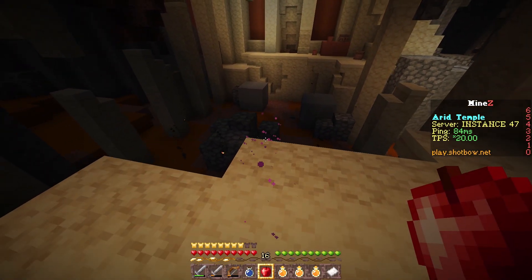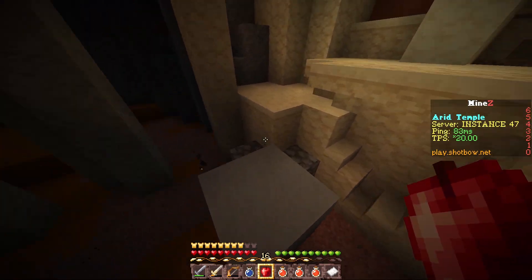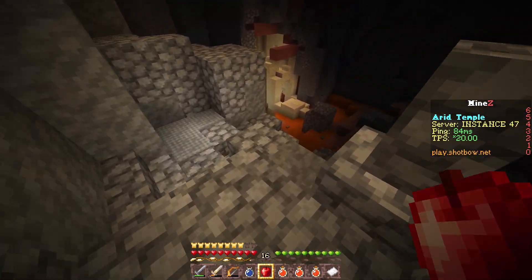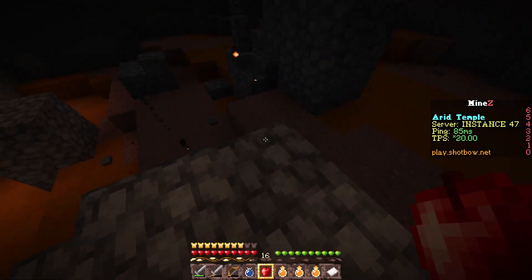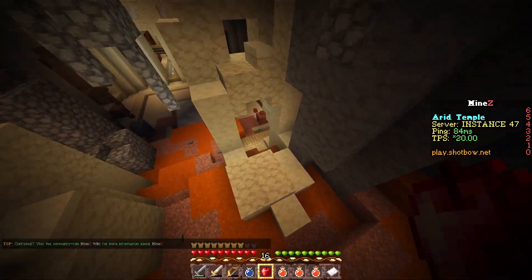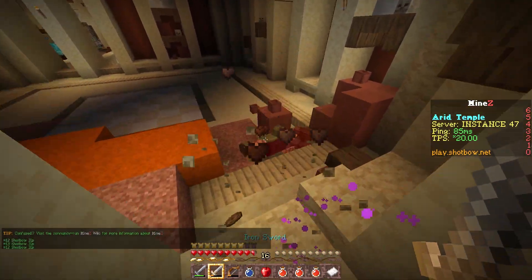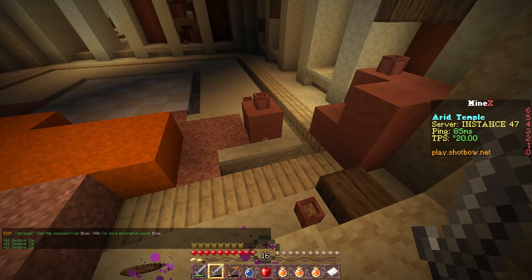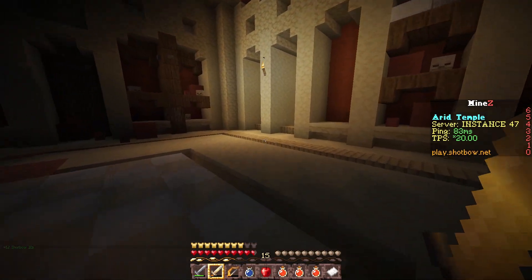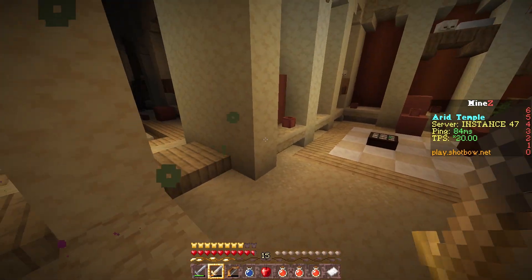I'm down here and it's a little parkour area. You can't touch this sand because it is very hot. I'm going to parkour across the sand — it's not too difficult. Those are some of the new zombie types you can find in the desert, and they give you hunger when they hit you — so that's unfortunate.